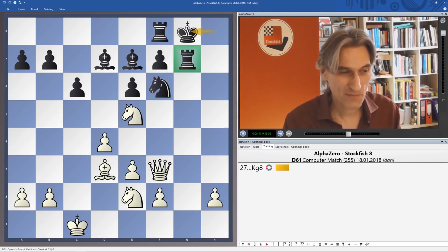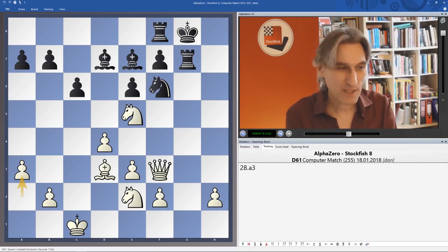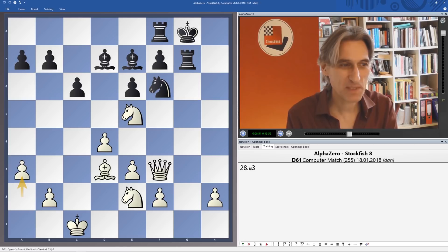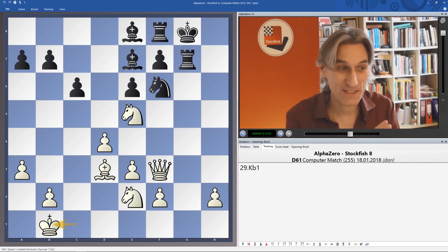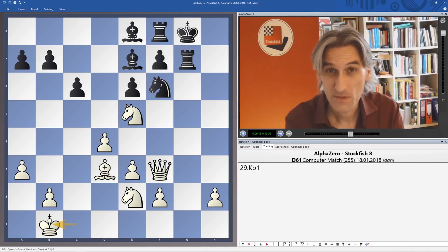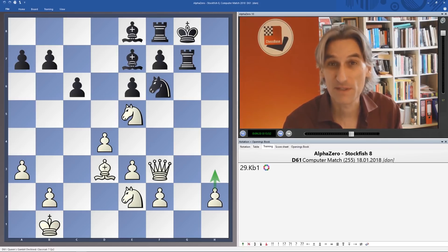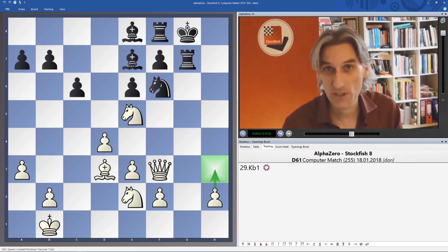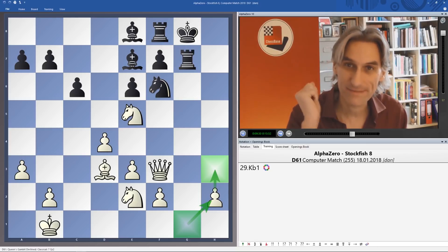So what does AlphaZero do? We've seen this actually in the very first game that we looked at with AlphaZero — it plays A3 and then simply brings its king into the corner, or prepares to at some later date anyway. I really like this. It values king safety greatly — so whenever the position opens up, the king can just tuck itself away in the corner. We've also seen Kasparov do this on many occasions; this was his trademark manoeuvre in the Spanish. There are famous games against Kasparov in the world championship matches where he played H3 and then king g1 to h2 to get the king off the back rank — no counter-attack, then full steam ahead.